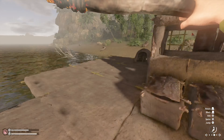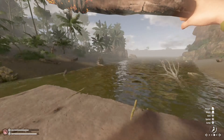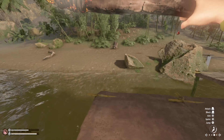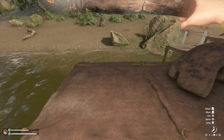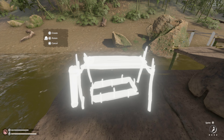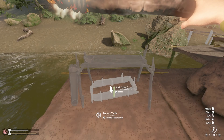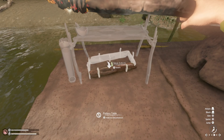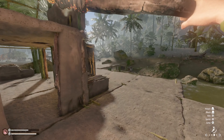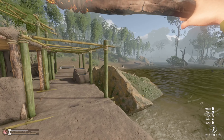I gotta figure out where I want to build this. I don't know what I'm doing with this big old platform - I'm just trying to make space so when the build update does come out I can expand on this. Let's throw it right over here. This seems like a good spot, centered so if I want I can put a roof over it at some point. I have one plank on me, one stick - so we need to go get some supplies. We'll get some sticks, chop down a couple trees for the planks.